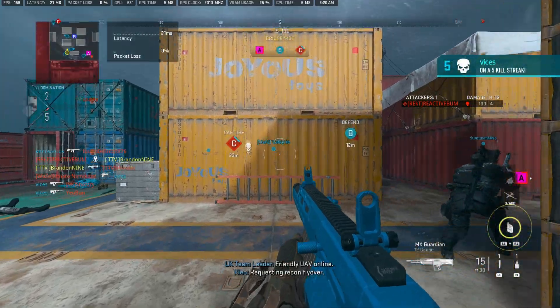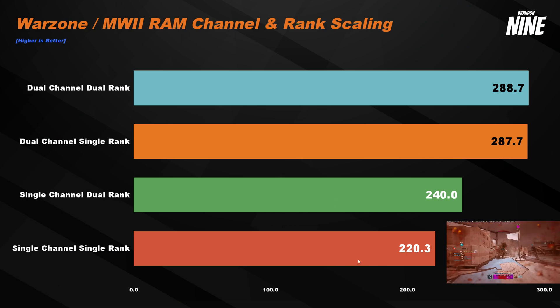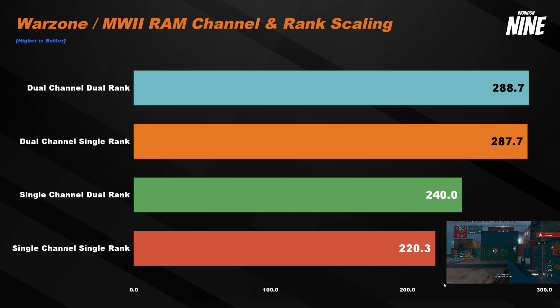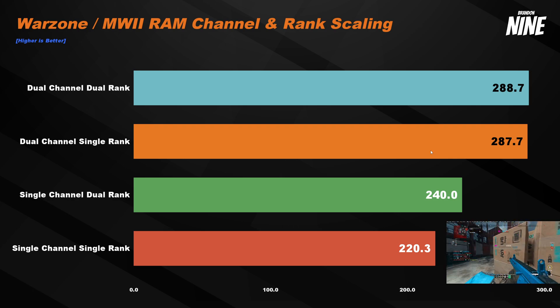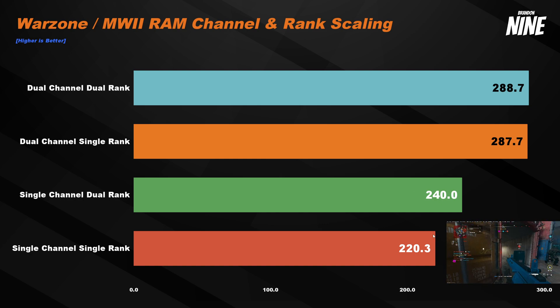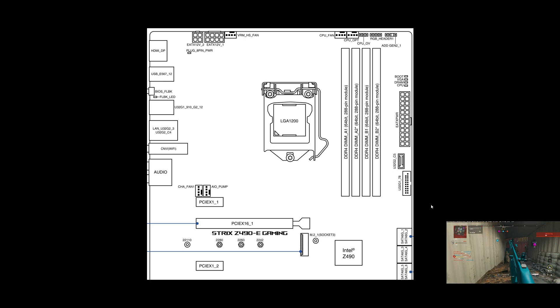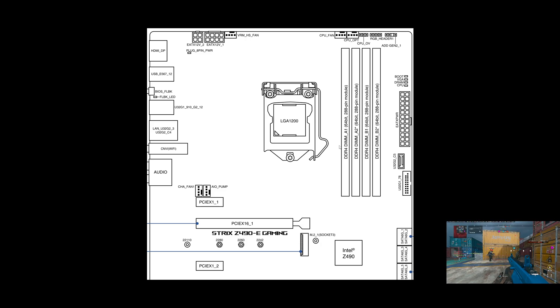More important than capacity is how many sticks of RAM you have. Looking at this graph, you can see there are huge gains or losses to be had — almost 70 FPS — based solely on the number of RAM sticks and where they're placed in the motherboard slots. Most motherboards have either two or four memory slots, and you can choose between single channel or dual channel configurations. The two slots on the left are channel A, and the two on the right are channel B, and how you configure your RAM makes a huge impact on performance.